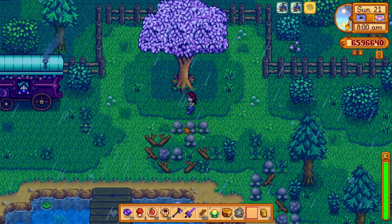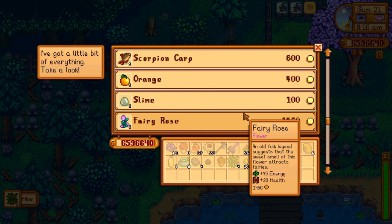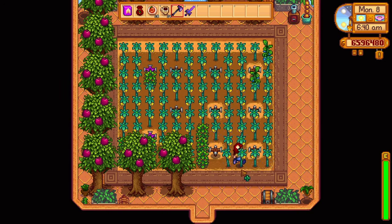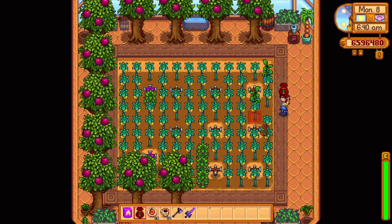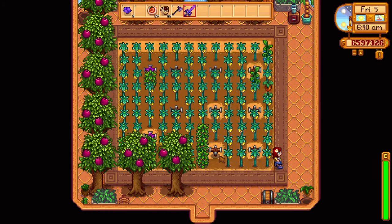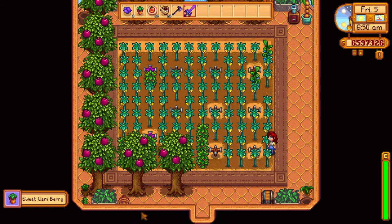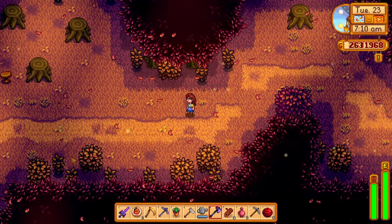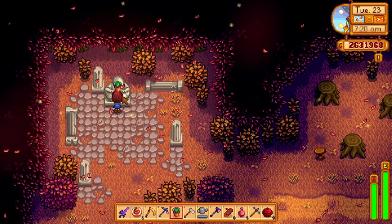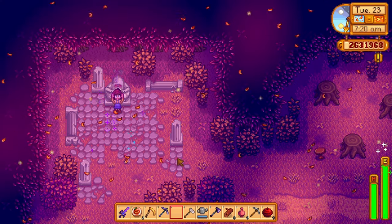This next star drop is also quite easy to obtain. All you need to do is visit the traveling merchant every Friday and Sunday and purchase a rare seed. It is called a rare seed but the traveling merchant seems to have these in stock quite often. Then plant this rare seed in your greenhouse — this is a fall only crop and it takes an entire season to grow, so I usually just plant them in the greenhouse. You can also use some deluxe speed grow to speed up this process. Once your rare seed is fully grown you'll have a sweet gem berry. Instead of selling it, take one to the secret woods and give it to this bear statue looking thingy. This bear loves sweet things and the sweet gem berry is the sweetest thing he has ever had.